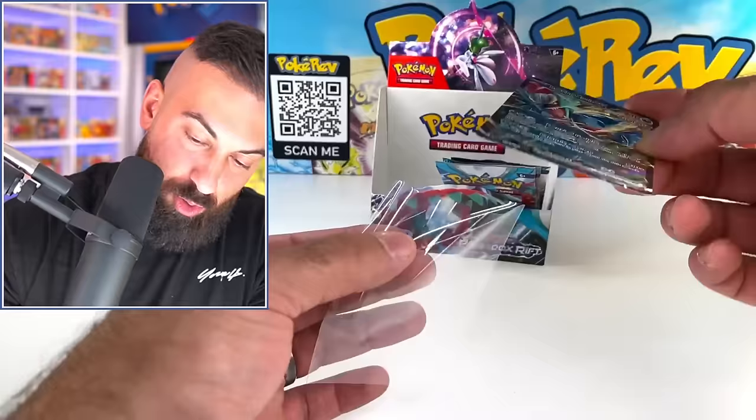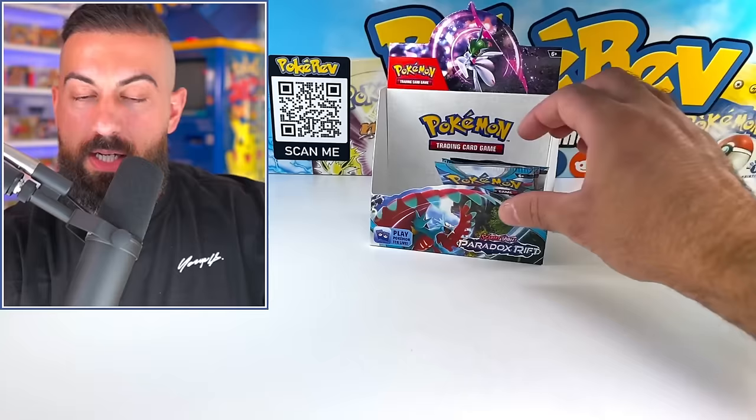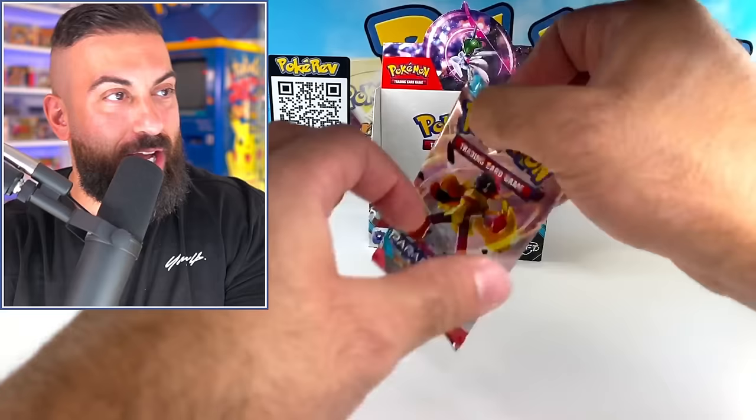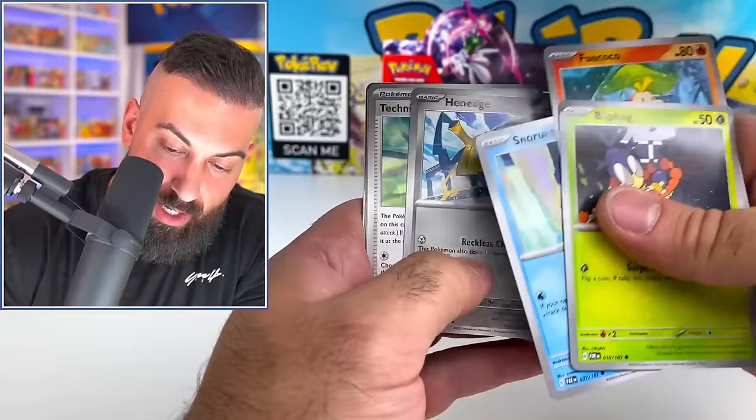Three more packs on this first box. I want that Luxurious Cape as a gold card - the gold Luxurious Cape, not the regular one. Flipbug. Can we get a gold card in our last pack here? Otherwise, no golds in our first box.